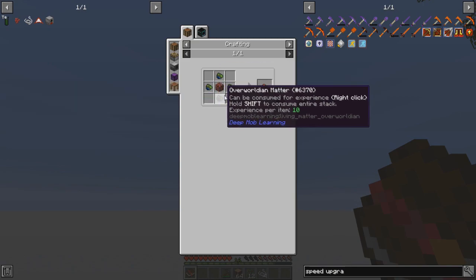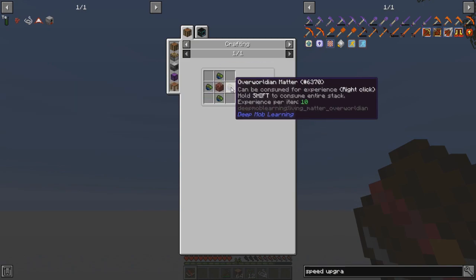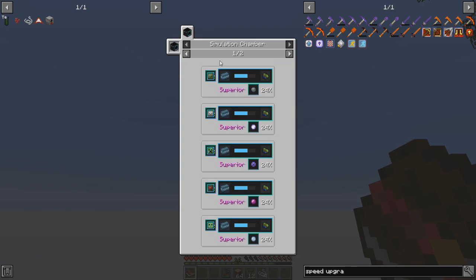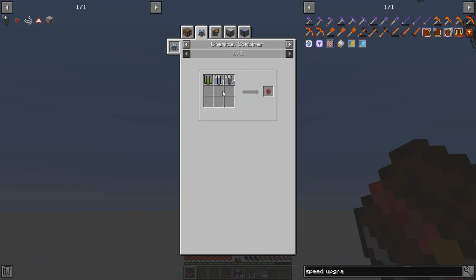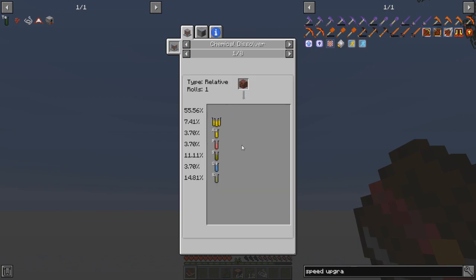Hellish matter is made by combining four of these things with netherrack — these are overworldian matter, which comes from a thing called a simulation chamber. So we don't have that. Back up — chemical combiner. We've got cellulose. I don't have germanium or selenium. Germanium comes from netherrack — if we cook netherrack we get a nether brick, and we get about a 5.56% chance, or three, so we up our chances if we cook the netherrack first.